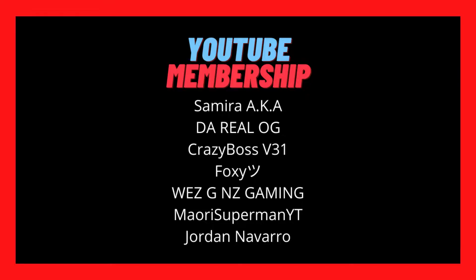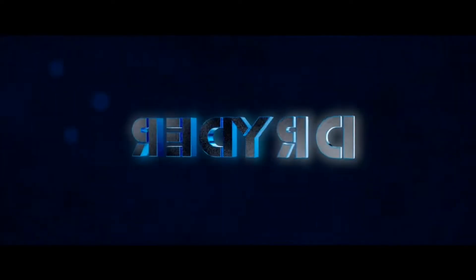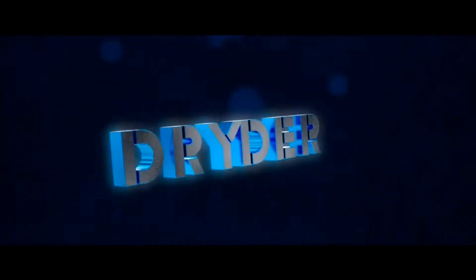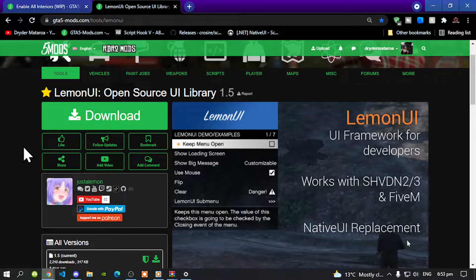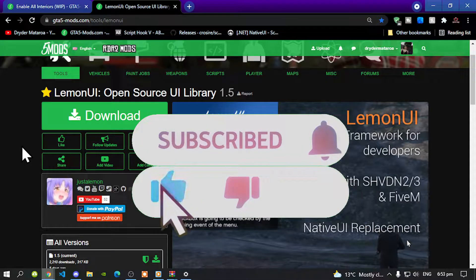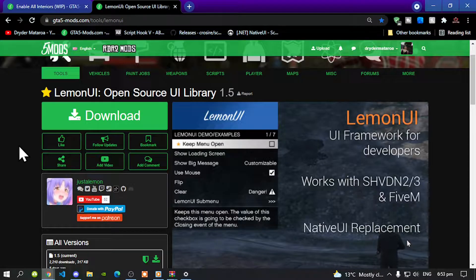So with that all said, let's get straight into the video. This video is all about how to install the Player Companion mod inside your Grand Theft Auto V folder. Like always, make sure you download and install all of the latest requirements that's inside my description below. Once you have completed that process, then download this mod and I will leave this mod inside my description below.